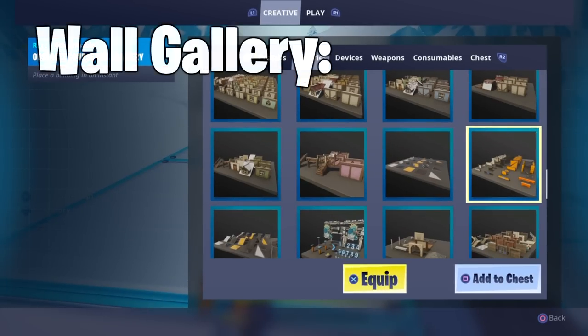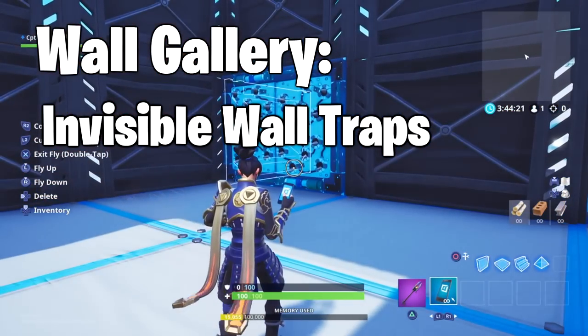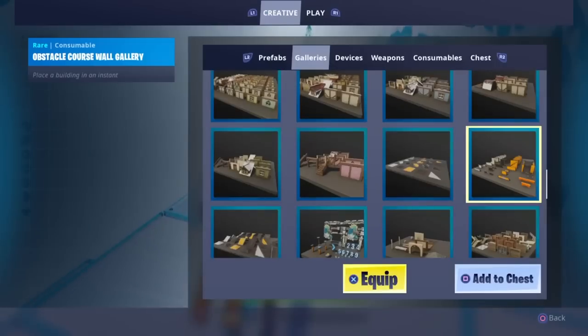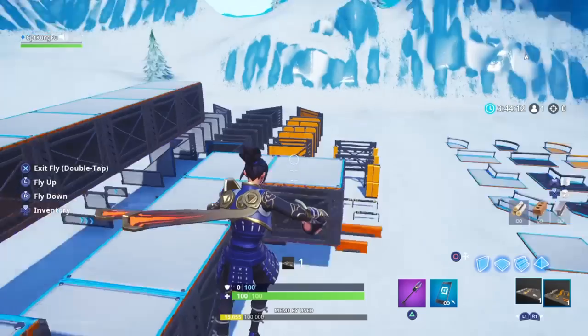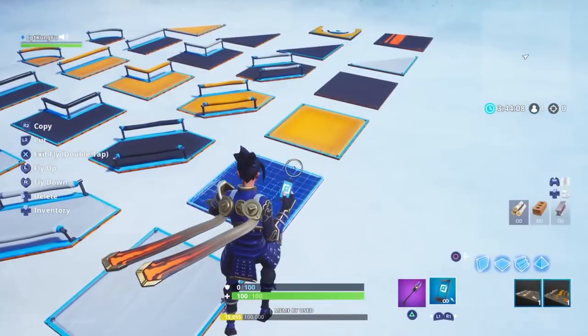The obstacle course floor gallery and the obstacle course wall gallery. You either want the wall gallery if you want to make traps on walls, or the floor gallery if you want to make platform traps. You go to galleries, click on one or both, and throw them down. This is the wall gallery and this is the floor gallery.